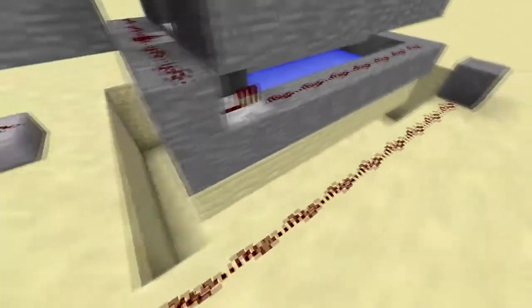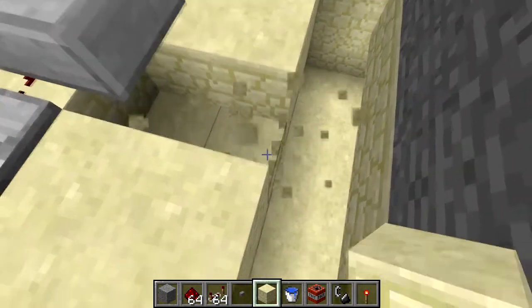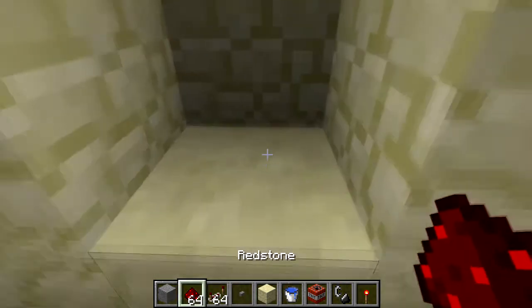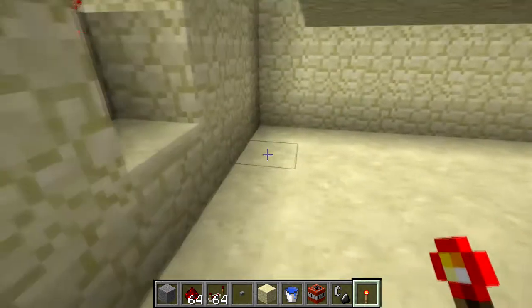Now let's put this in a cannon. First, dig a hole under your cannon — how big it is doesn't matter much, as long as you have enough room to work. At the back, dig in a stair pattern like this. On the middle block, place redstone on the top and a redstone torch on the side. Now place a line of blocks going towards the front, 10 long.